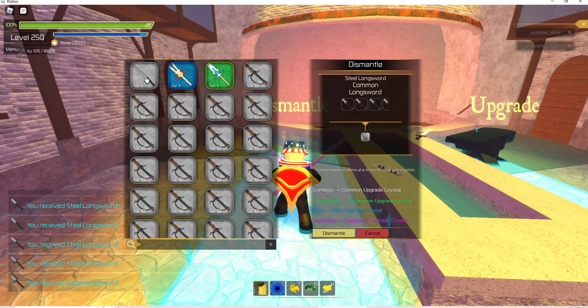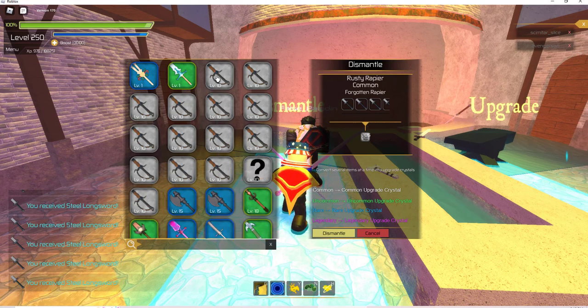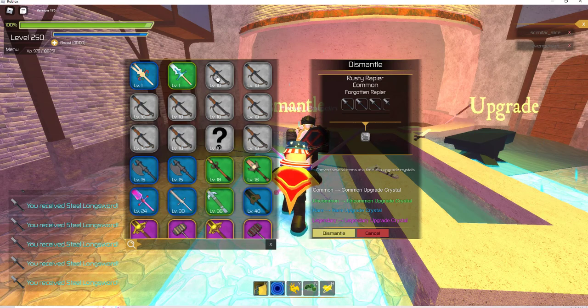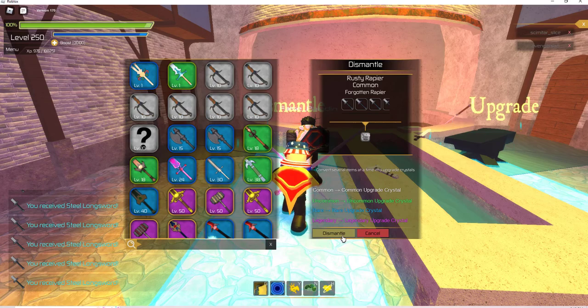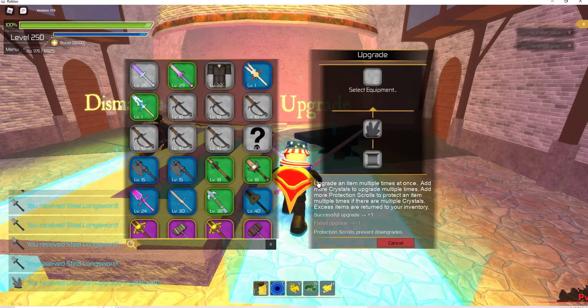Here is the steel katana that I started out with — it's got 6 plus 1, that's 7. I could do a couple of these rusty rapiers and get rid of them since you can get those now. Get rid of a bunch of them. Now I'm going to dismantle all of those and I should have a goodly amount, about 44 or 45 crystals.